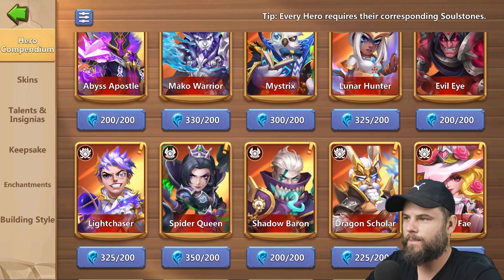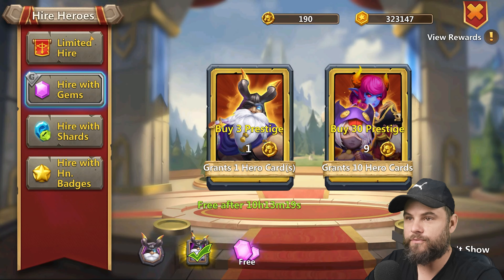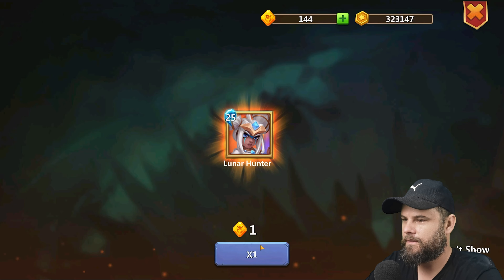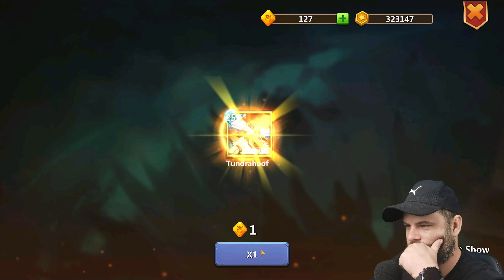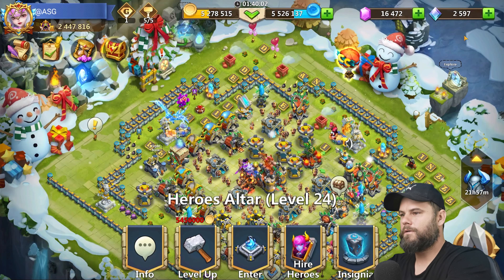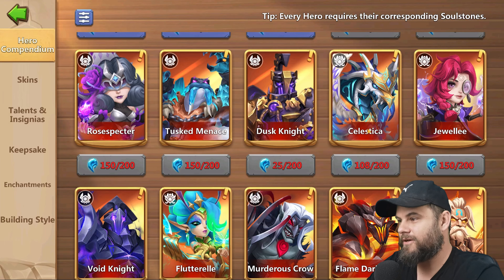That's another 100 rolls down — let's see the soul stone situation. Wow, look at that — a ton of heroes. I'm gonna leave that for now, maybe it'll switch the juju. Let's just go for it and see what happens. Was that a Celestica? Was that a full Celestica or just a Celestica soulstone? I won't be able to tell here because I don't know how many I had.